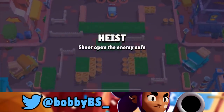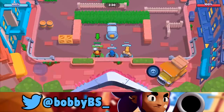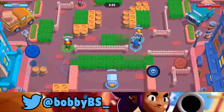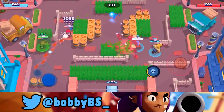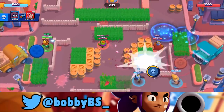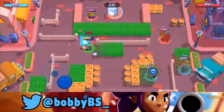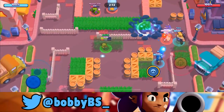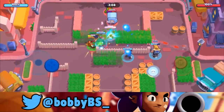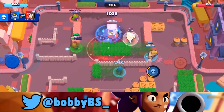Here we go into the second game — we're trying Nita. She's my personal favorite brawler competitively because she's so good at just everything. There's no real weak point to Nita and you can outplay any brawler with her. We're able to kill the Colt, move up, and face the Spike. We push him back and put a bear in front of us since the Spike and Colt's shots don't pierce, so the bear can body block for us.